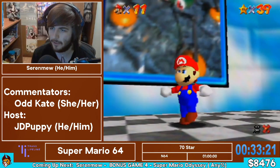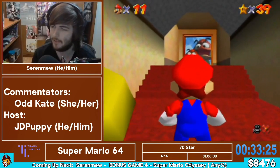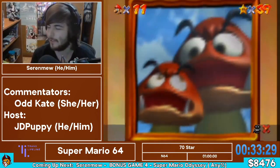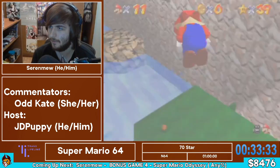So Wet-Dry World is done now. We're going to head over to Tiny-Huge Island. There are only three stars you want to get in here — two of them are relatively easy and the other one is a nail biter to say the least. Very easy to die in quite a few places, especially at the end, so we'll see what happens here. Movement's no pushover either.